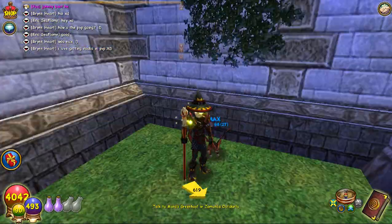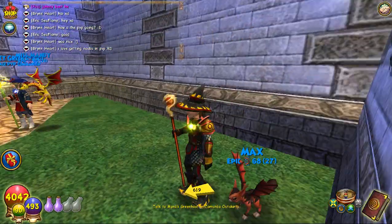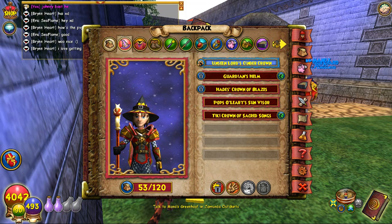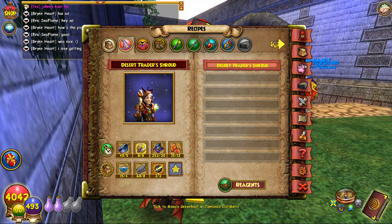Today you might be wondering why I'm using this hat. You've probably never seen me in this hat before. That is because that is my Unseen Lord's Cinder Crown. And today I will be crafting the Desert Trader's Shroud.